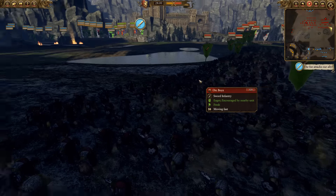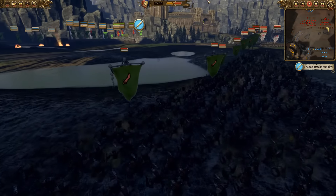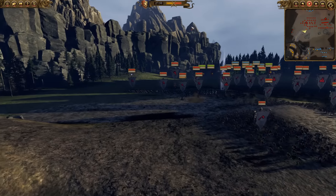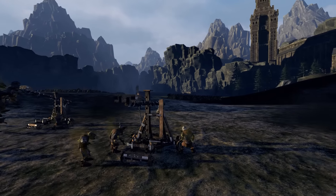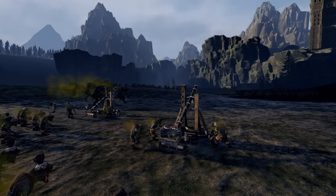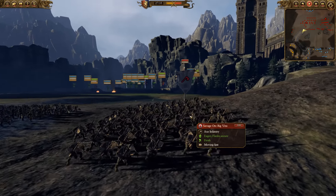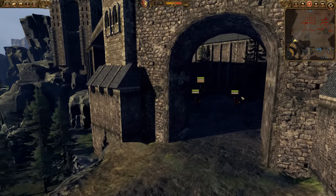Here we go — here's the first charge. And so it begins. They're firing their artillery and going for my trebuchet. I'm going to answer back, firing my trebuchet as well. If you have fire at will on, the trebuchets naturally go for enemy artillery. So that's why I'm focusing down these goblin rock lobbers. The Bloody Hands are going to be charging up the causeway into the main gate.